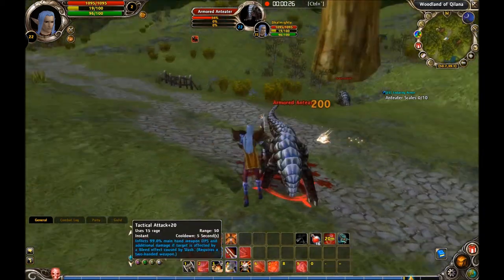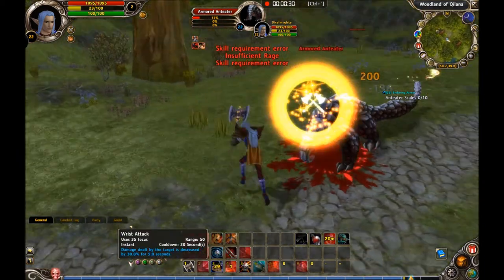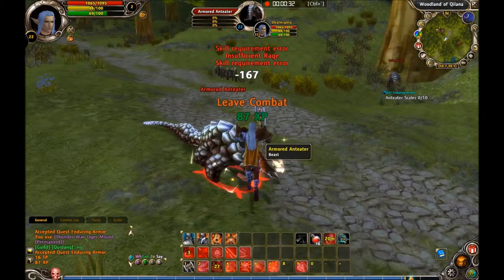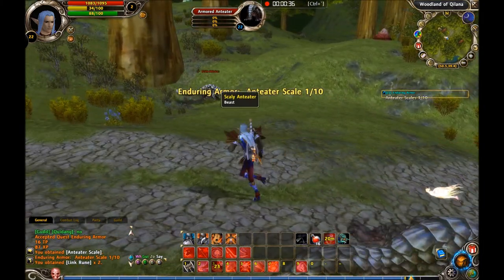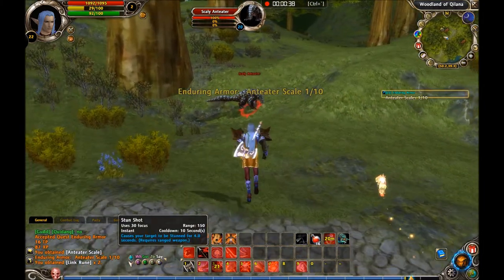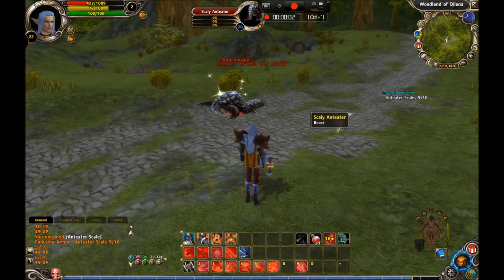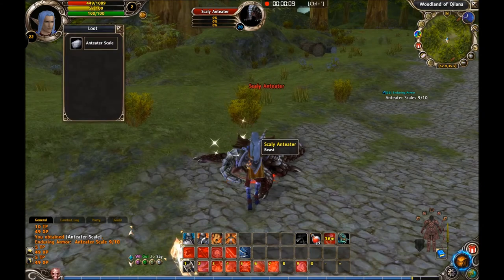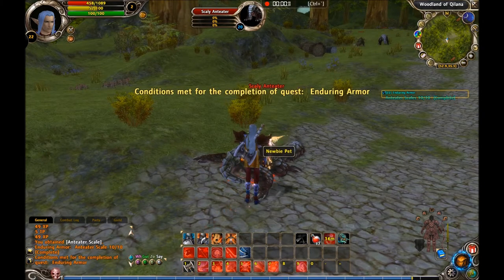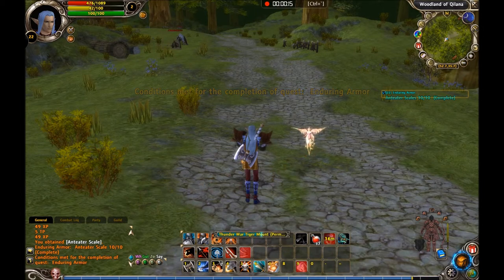It will be easy to kill and I will just kill ten of them and show you what you are looking for. After that we will go down and see where you have to deliver it. Now I have killed the last one, so we just have to go back to Silverfall and deliver.